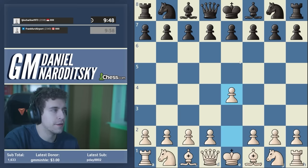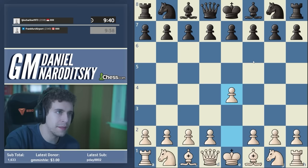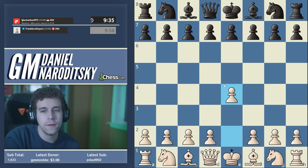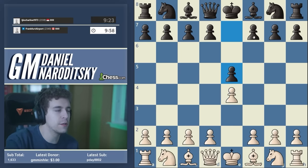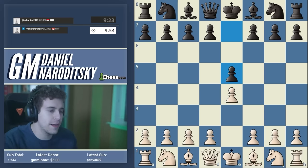For some reason this year a lot of people have been aborting on move one. This is not particularly promising — very complex position. Let's start analyzing. There's a new move I was recently made aware of, which is c7-c5. It's an absolutely revolutionary idea, because all of the experts say that e5 is the only feasible move. He's following the experts — spotting us 40 seconds, fantastic.